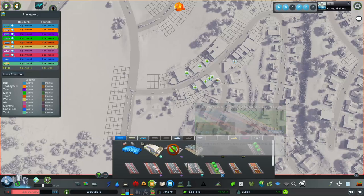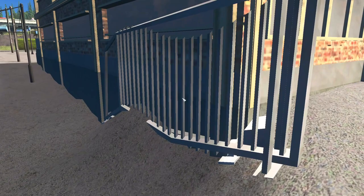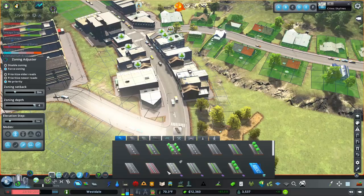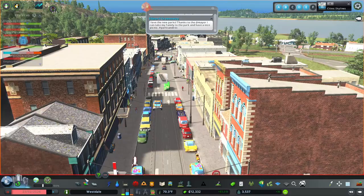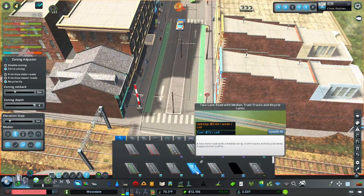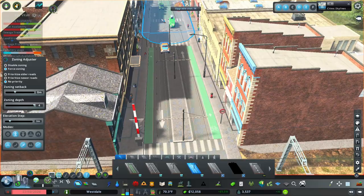I was thinking about getting a tram in here. We just got the tram depot placed. There are a couple of new roads that came out for trams: the standard tram road, a two-lane road with tram tracks, a four-lane road with tram tracks, a two-lane road with median and tram tracks, and a two-lane road with median, tram tracks, and bicycle lanes — that last one is really nice. I'm going to go with the two-lane road with median, tram tracks, and bicycle lanes. That looks amazing and is really incredible.